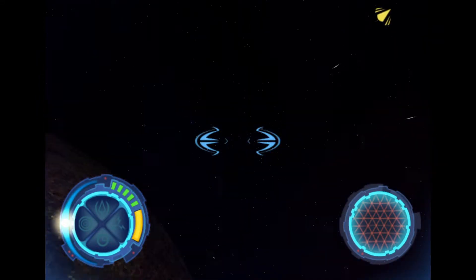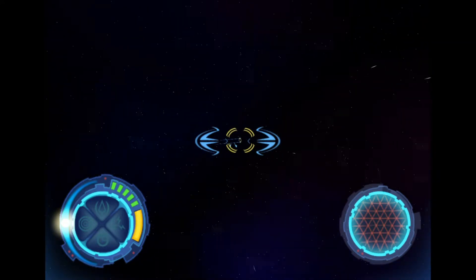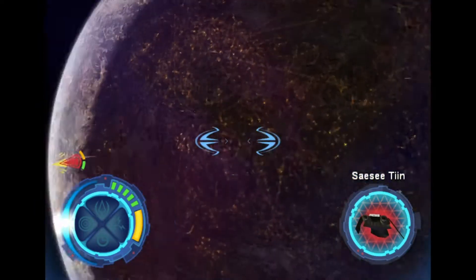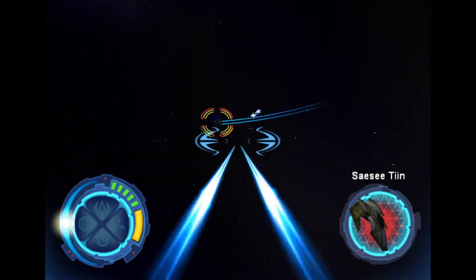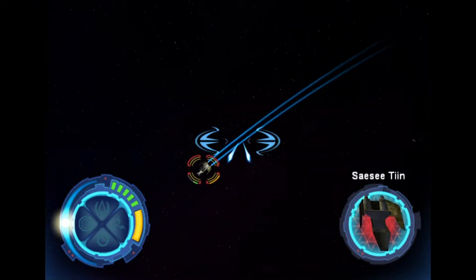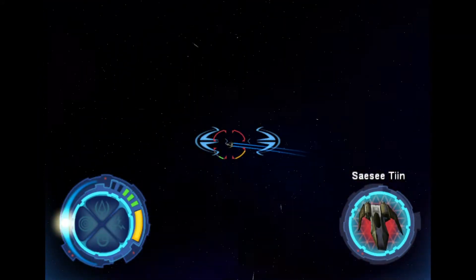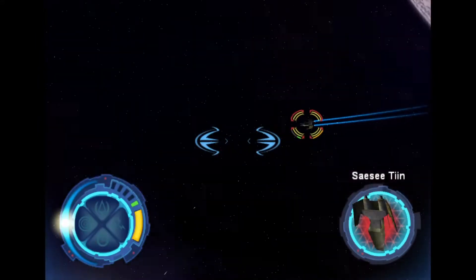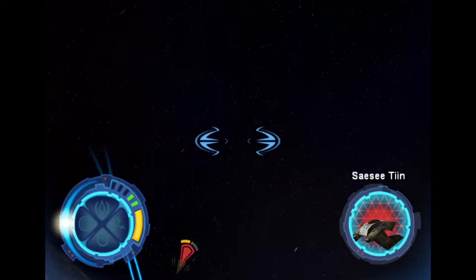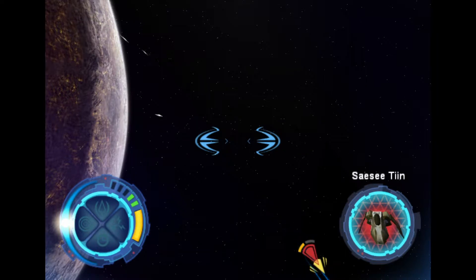Are you up for a quick dogfight? First one to knock out the other's shields wins — I thought you'd never ask. On my signal, we fight. Good hit! You got me. Your shields are getting low — I almost have you. It looks like your shields are a little low, Master. I am beaten. You truly are a master.